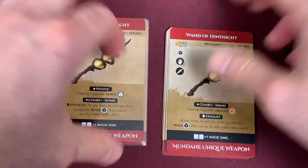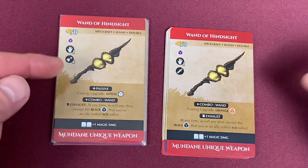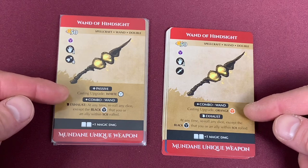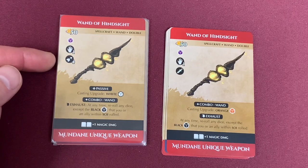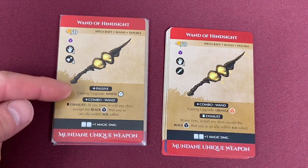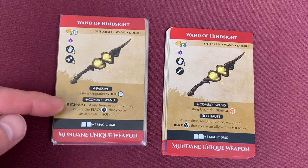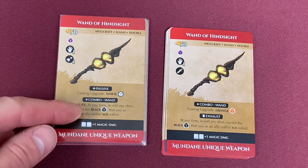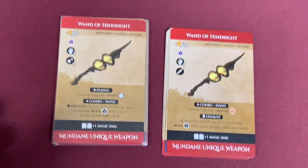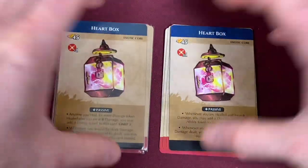Moving into the unique mundane weapons — we have the Wand of Hindsight. The only difference here is it no longer gives an orange die, now giving a white die. It also has a range of four instead of a melee attack, very similar to the other wand. The casting die is now a passive rather than a combo ability, and it does gain a combo wand ability. The exhaust ability comboed with a wand is pretty much the same. Up next is the heart-shaped box.